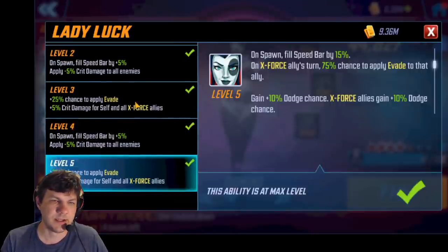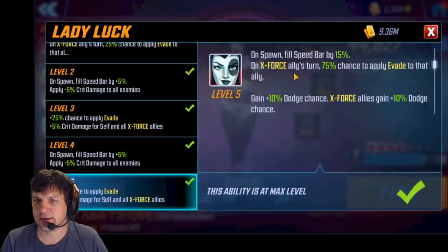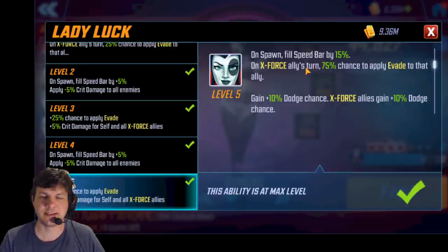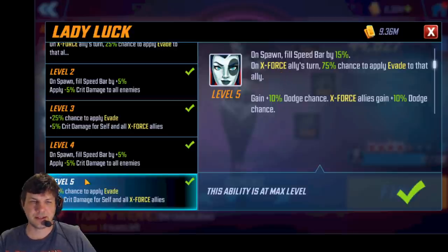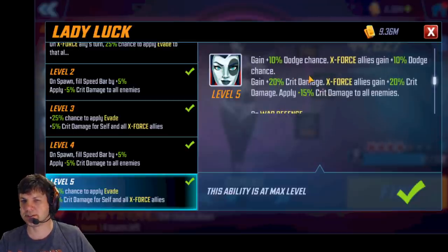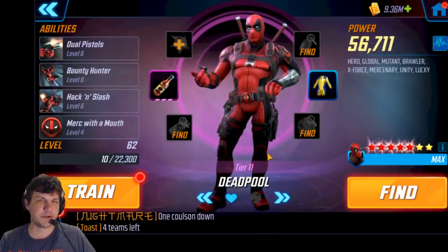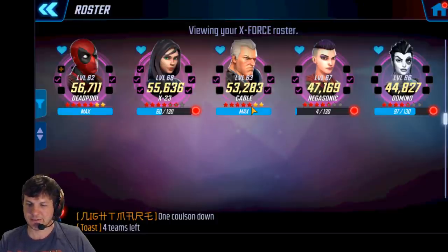Domino's T4 passive gives her a 25% chance to apply evade to allies on top of what she was already doing — really nice, keeps people alive and lets them dodge. She also provides crit damage and has a really good base dodge percentage — 50% with a full X-Force team. On spawn she fills speed bar and applies offense up to all allies. She is absolutely a glue character. That's my whole X-Force team in a nutshell.